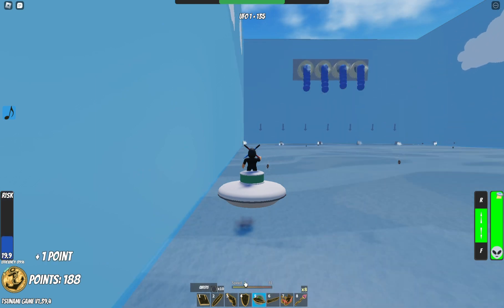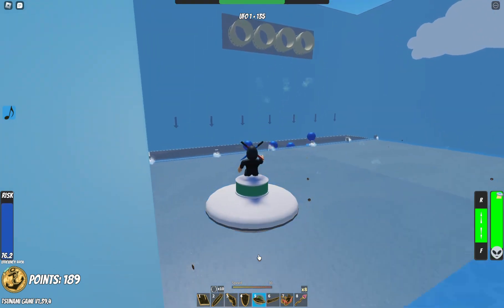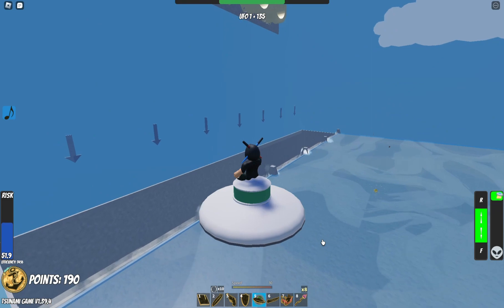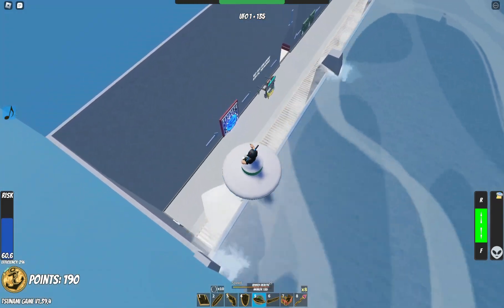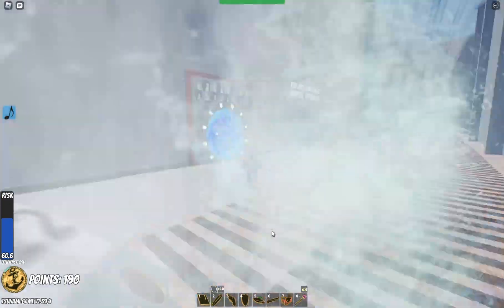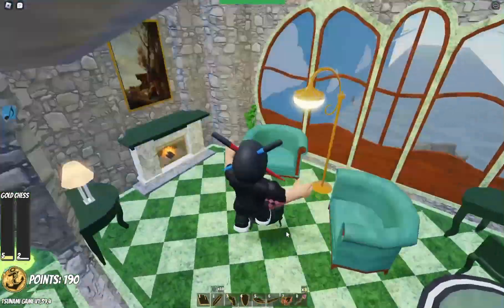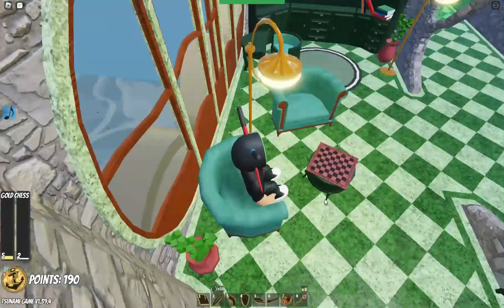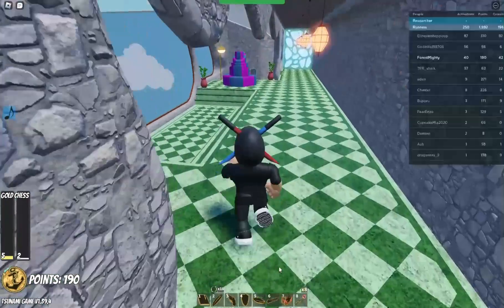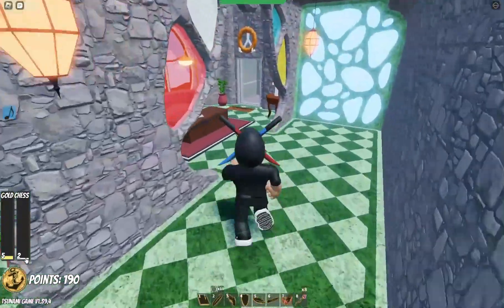I feel like someone's going to try to kill me. Let's just stay up here for a little while. Here is the chess place, and you basically just have to play a game of chess against another player and win. You have to play a certain amount of games to win.